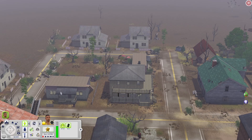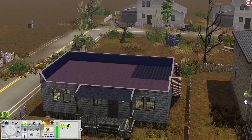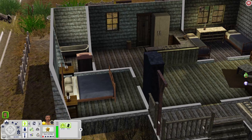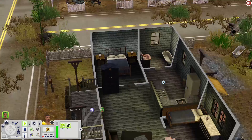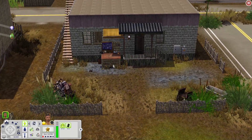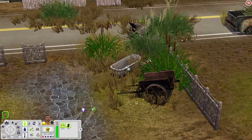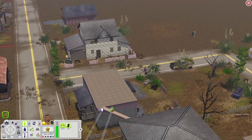This house looks like a trailer. When you come in you have a sitting area, a bedroom with two beds, a kitchen in this corner, another bedroom, and a bathroom. Out in the back you have an inventing table, some scrap, and an old tub — so your sims could technically take a bath outside if you want.